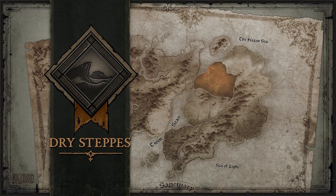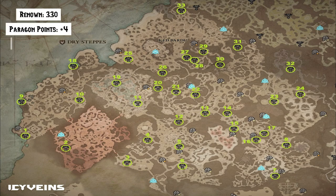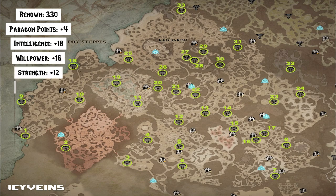In the Dry Steppes, we have 33 Altars. You will gain 330 Renown, 4 Paragon Points, 18 to Intelligence, 16 to Willpower, 12 to Strength, and 12 to Dexterity.